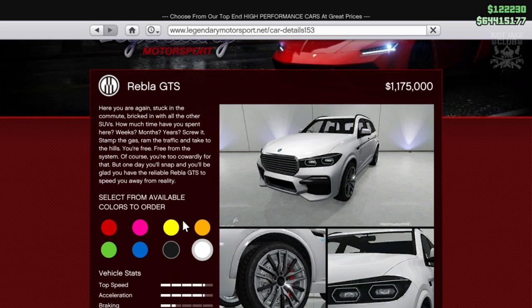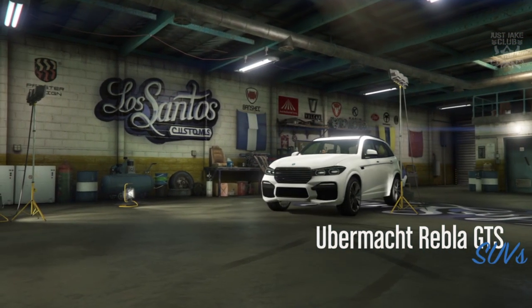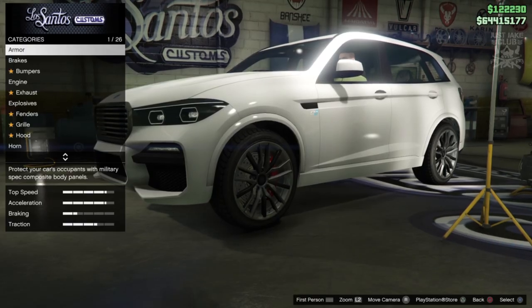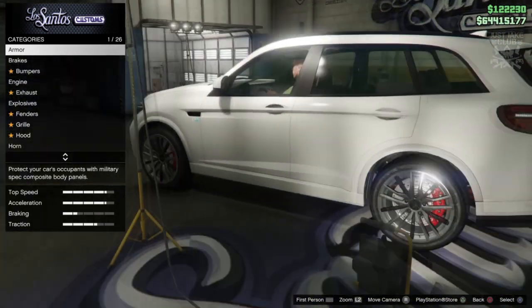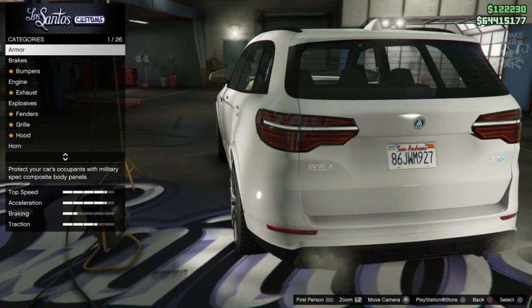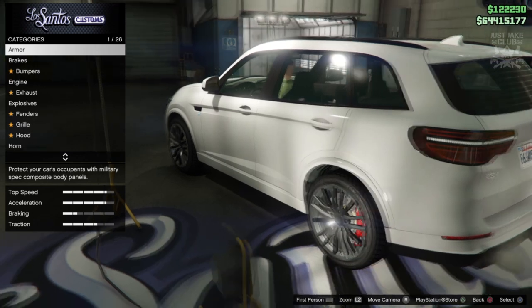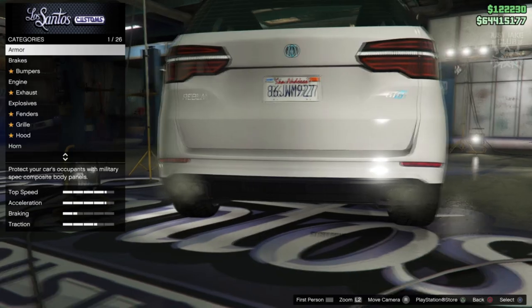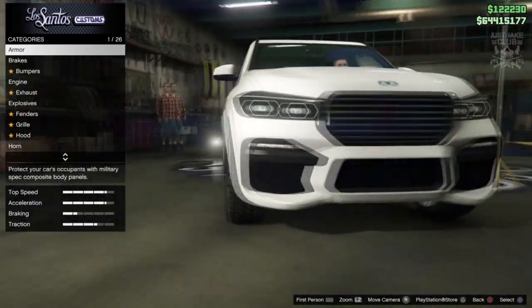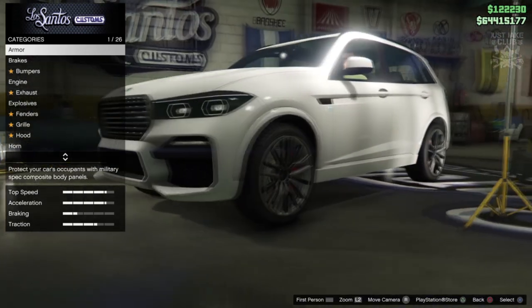We're going to grab hold of it, get into LS Customs, and see what sort of customizations we can do. As you pull into LS Customs, the Ubermacht Rebler GTS is in the SUVs category. I never really get excited about SUVs — they're pretty boring, usually pretty ugly. Being in the Ubermacht family, I'd say it's some sort of BMW, though there's no BMW I've ever seen quite like this.